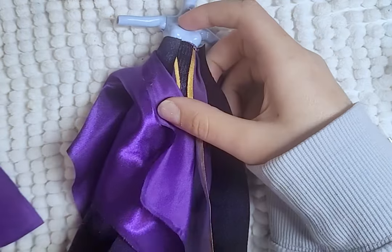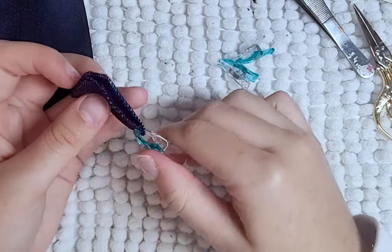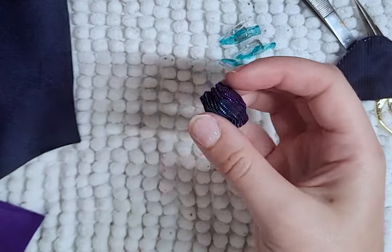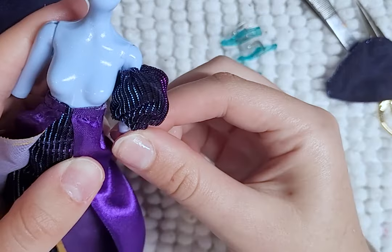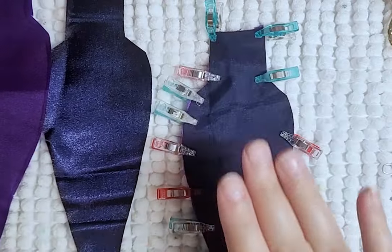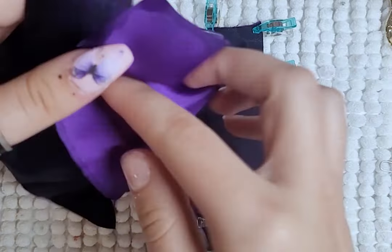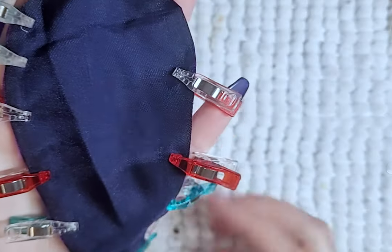For the sleeves, I make a top puffy sleeve part by layering the shifting fabric over top of the blue within a purple lining, gathering all around and closing it. For the long part of the sleeve, I cut the pieces out of the blue and the silk, sew them together with good sides in all around, leaving a hole at the top so it can be turned. I then attach them to the puffy sleeves.